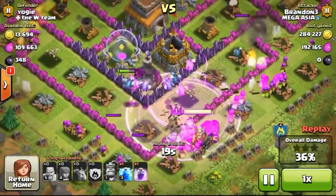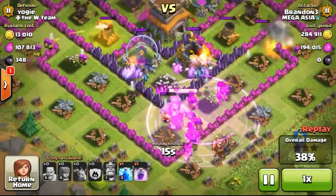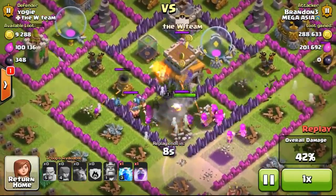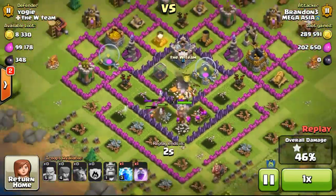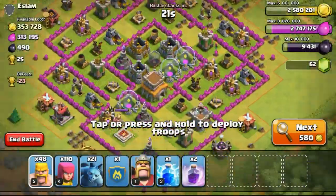I deployed my troops at the bottom, focusing on the gold mines in a V-shaped manner. I was going to try to take out the town hall, especially with the two mortars on the left and right going down from the damage of my archers and wizards. The wizards on the left and right take down the town hall, ending the battle with a 1-star 46%.